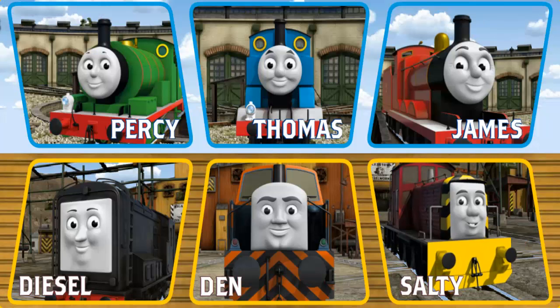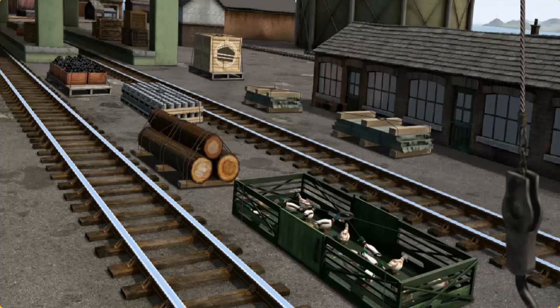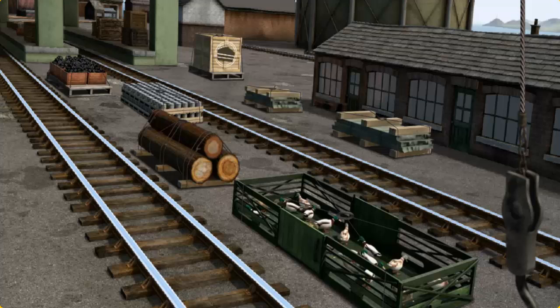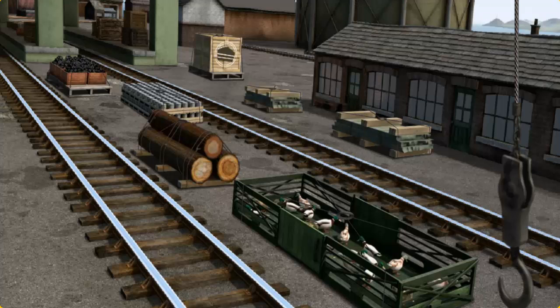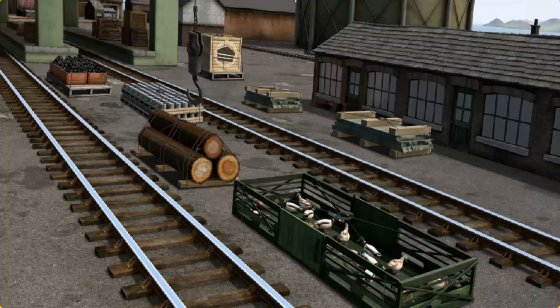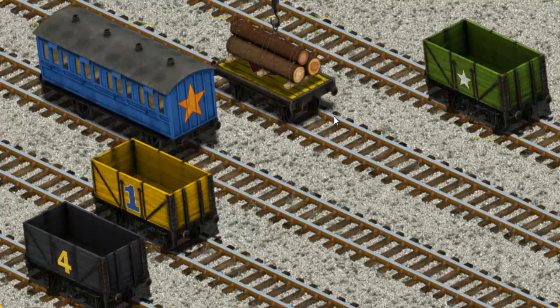It's a busy day at Brendam Docks. Thomas and his friends have many deliveries to make. Choose who will make the next delivery. Den must deliver the Joby wood to Farmer Trotter's farm. Show Cranky where the Joby wood is. We're looking for something else — show Cranky where the Joby wood is. You found it! Let's lift and load. Now the cargo must be loaded. Help Cranky find the yellow flatbed. That's it.